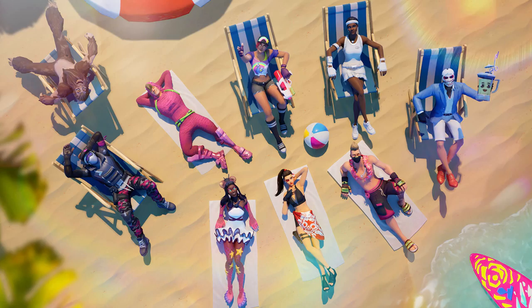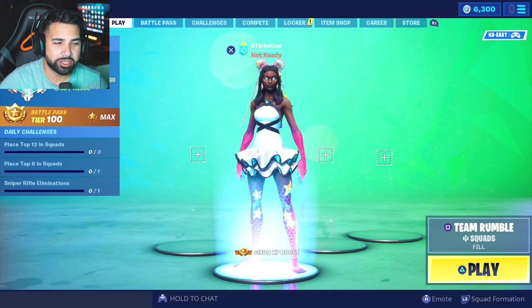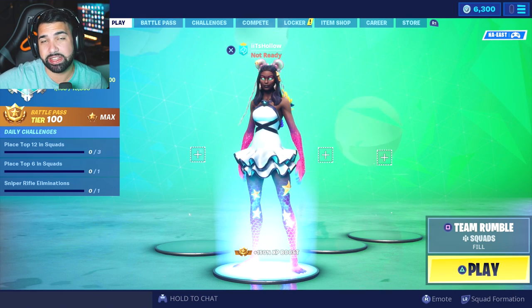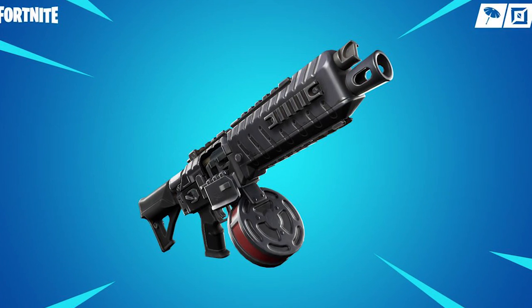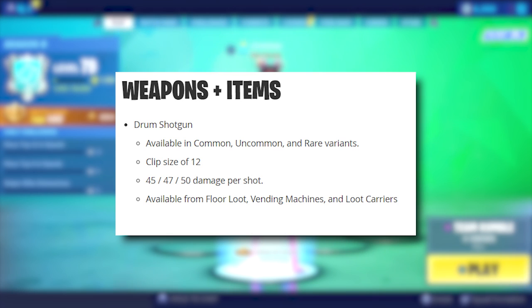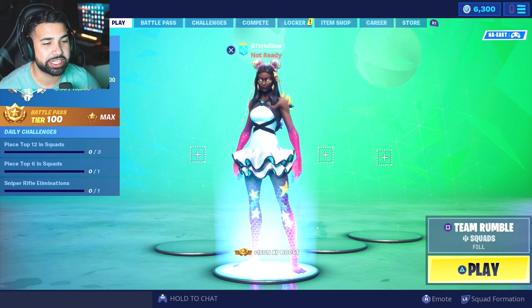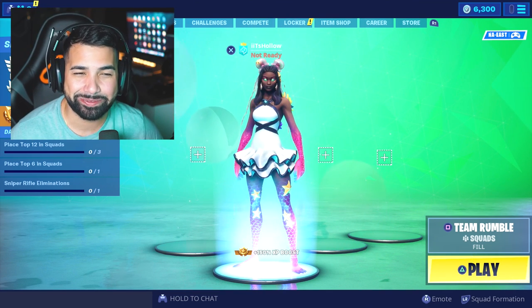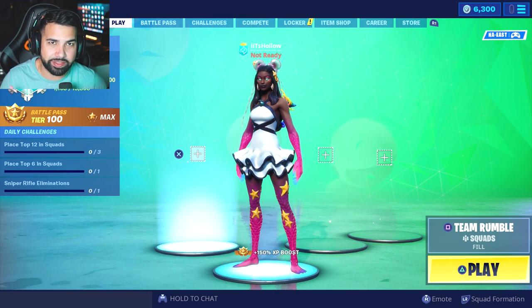Welcome back to the second week of 14 Days of Summer. Today's a major change in game, which didn't really require an update. The brand new drum shotgun is officially playable right now in Fortnite Battle Royale. It's available in common, uncommon, and rare variants. The clip size is 12, damage is 45, 47, and 50 per shot. It's available from floor loot, vending machines, and loot carriers — not chests. To up our chances of finding it, we're playing Team Rumble.